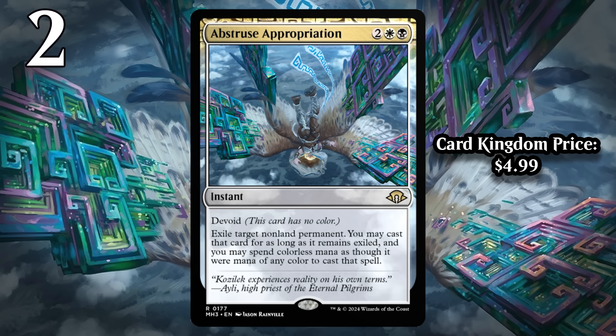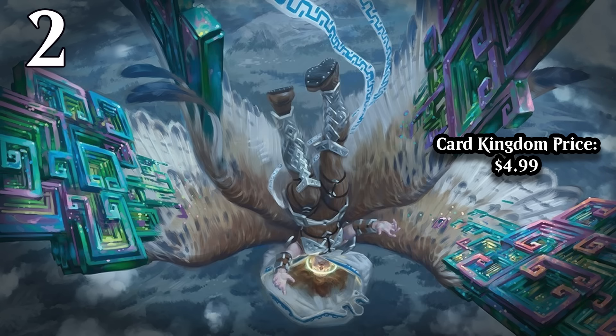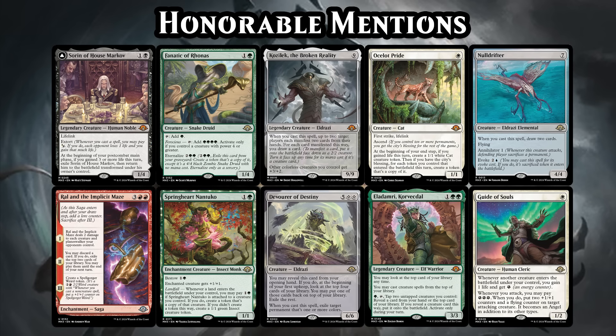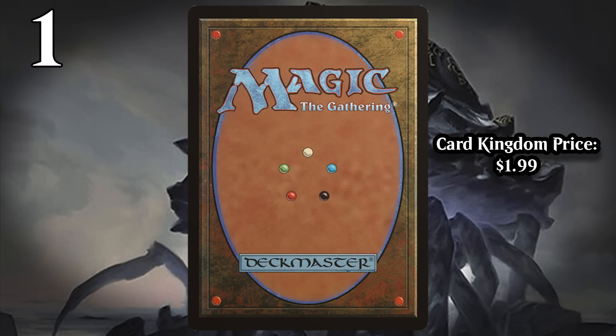However, there is still one card that I think is better than Abstruse Appropriation in the set. Before we get there, though, there are some honorable mentions — these are the cards that received a bomb grade in my set review but didn't quite make my top ten. And at number one, I have Crabomination.